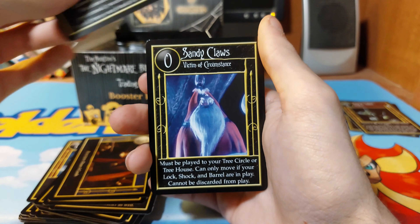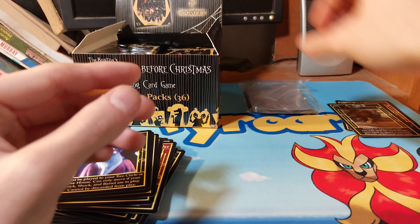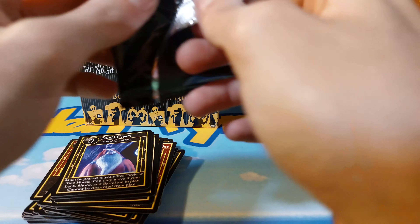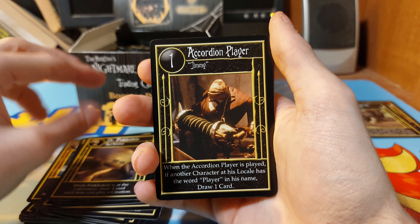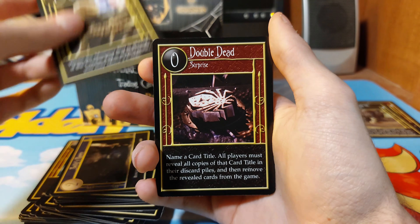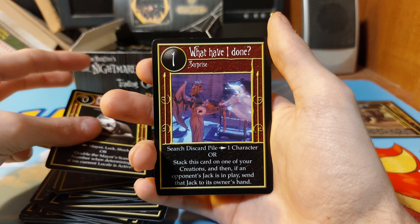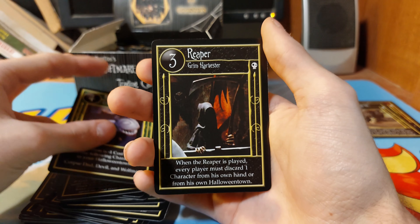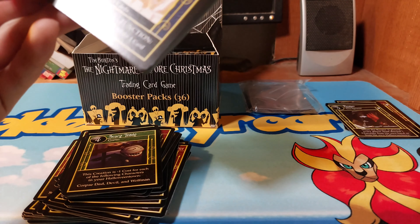Monster Under the Bed, Santa Claus, and we have Mr. Hyde Three. Hopefully this box wasn't weighed - I did get it for kind of cheap. With cards being upside down, I'm a little hesitant. Dr. Frankenstein, Accordion Player, Sally's Room, Mummy Boy, Double Dead, I'm the Boogeyman, Santa Claus Outfit, Moody Mayor, What Have I Done. We also have Barbara, Scary Teddy, and just the Grim Reaper.